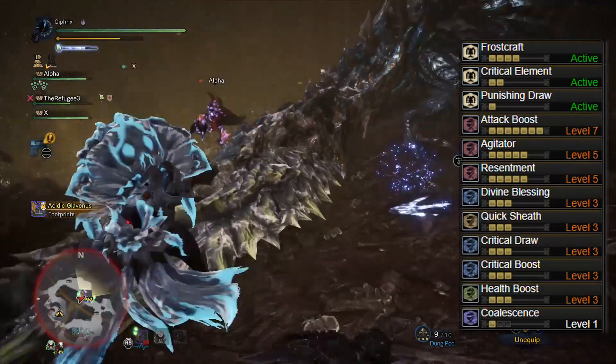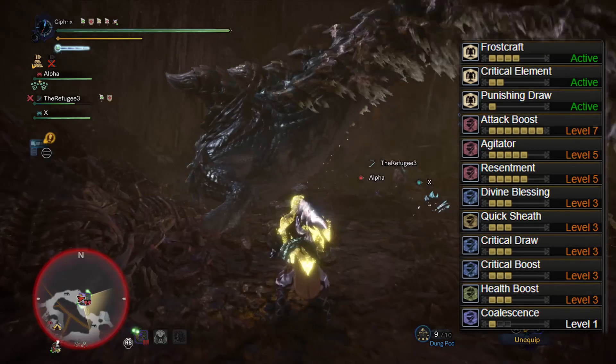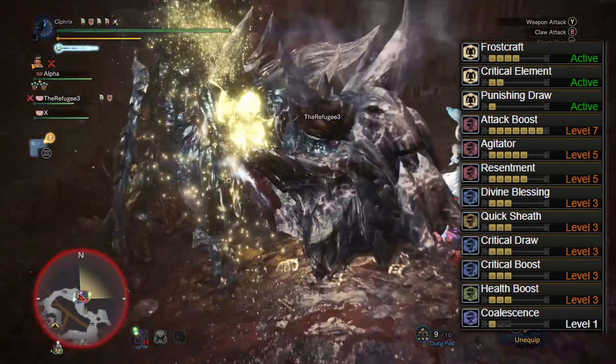This gives us Frostcraft, Punishing Draw, Attack Boost 7, Agitator 5, Resentment 5, Divine Blessing 3, Quick Sheath 3, Critical Draw 3, Critical Boost 3, Health Boost 3, and Coalescence 1.